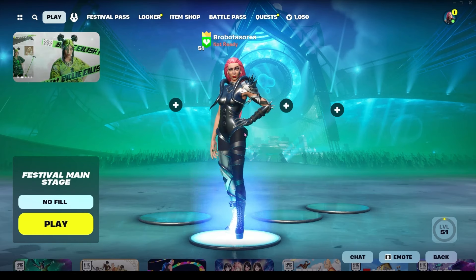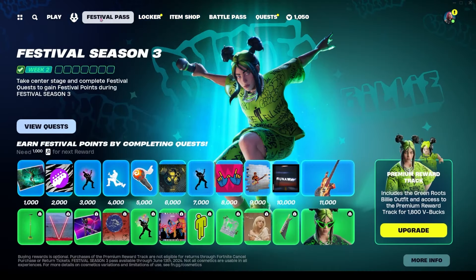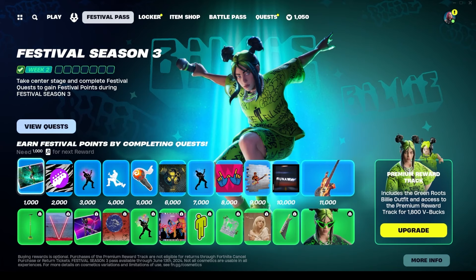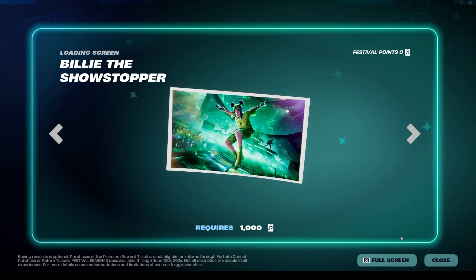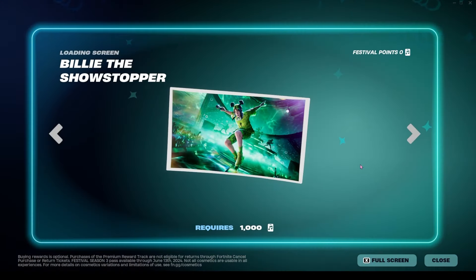This is what the new stage is gonna look like. We'll go through the free tier first and then take a look at the premium reward track. The first thing we're gonna get is the loading screen, which is fine. Ever since we got the locker update I haven't really been as interested in loading screens — I do really like them, I just don't change them anymore.